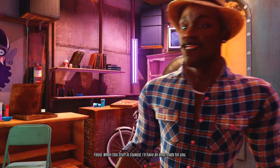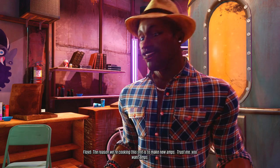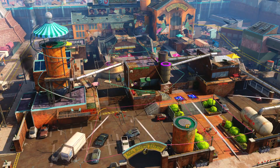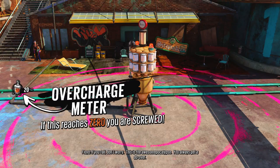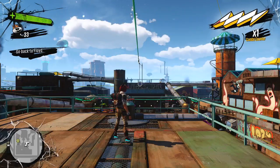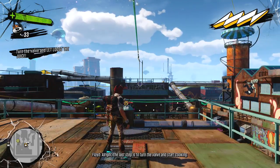This is gonna be fun. When this stuff is cooked, I'll have an amp ready for you. The reason we're cooking this stuff is to make new amps — trust me, you want amps. Now remember, soon as this stuff starts cooking, those ODs are gonna come running. Set up some barricades and traps around the base but those won't hold for long. Get out there and keep those ODs from getting into the base. Alright, the last step is to turn the valve and start cooking. Okie doke.